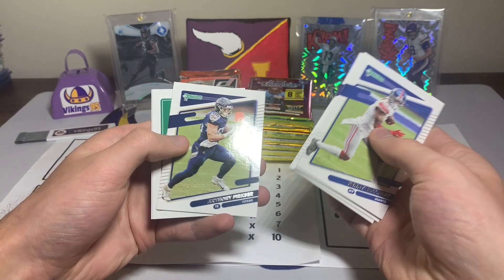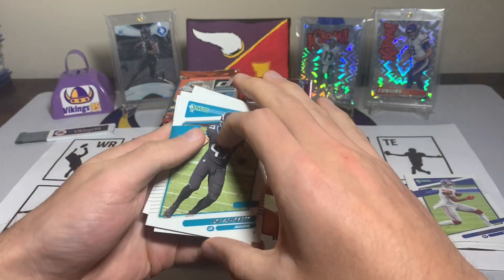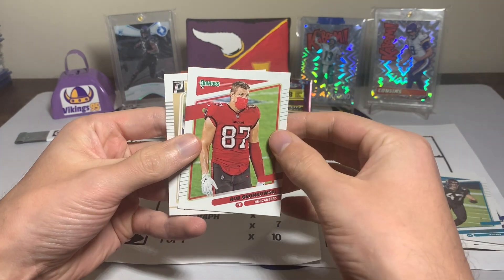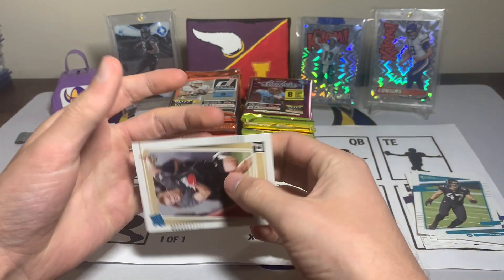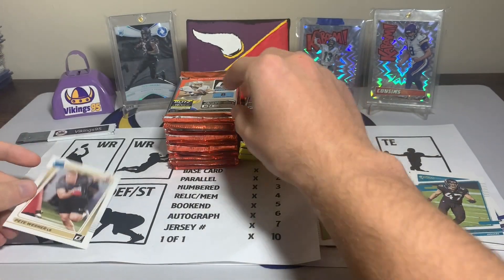Kenny Galladay, Mark Andrews, Chase Young, Randall Cobb, Anthony Firster. A Joe Shobert and a Gronk — not bad to hit a tight end early. Gronk with the parallel for the variation, then a Pete Warner rated rookie.